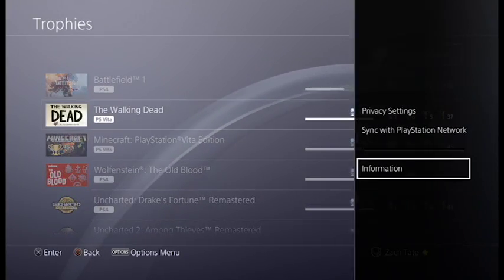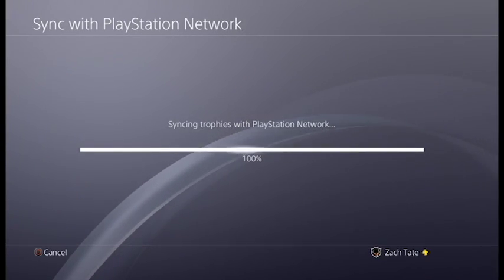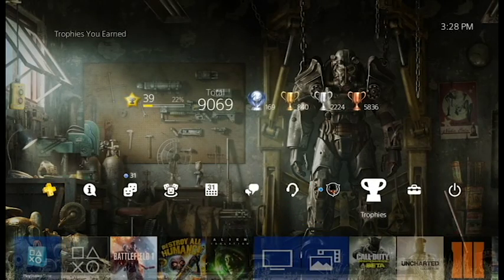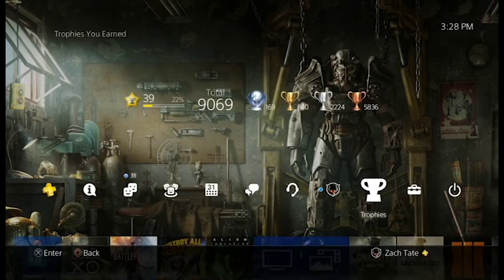That's really about it for this game. It's fairly simple — just beat the game and you'll get the Platinum. Level 39, 22%, 9,069 total trophies, 169 Platinums, 840 Golds, 2,224 Silvers, 5,836 Bronzes.